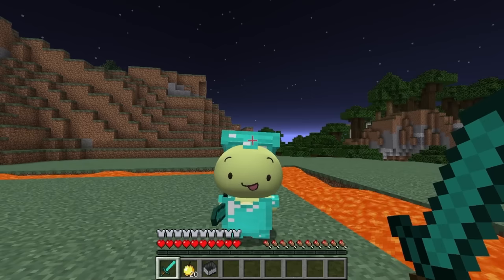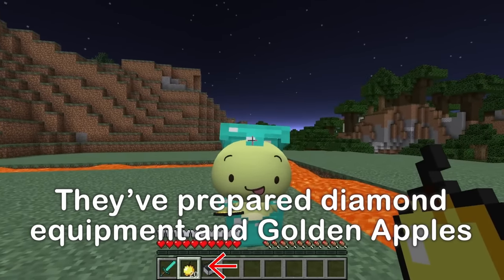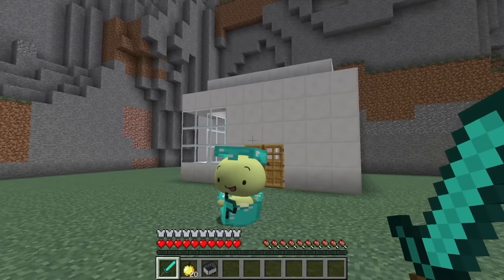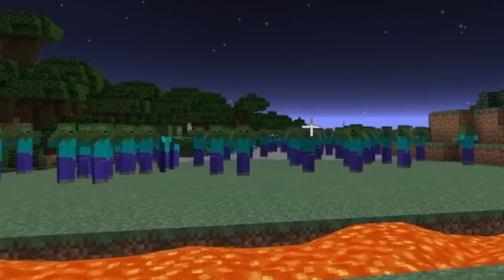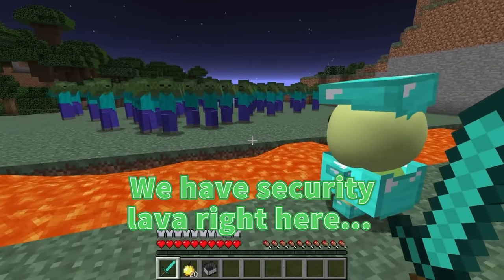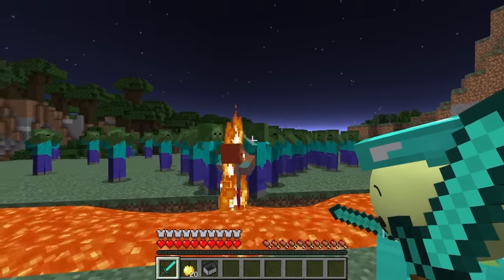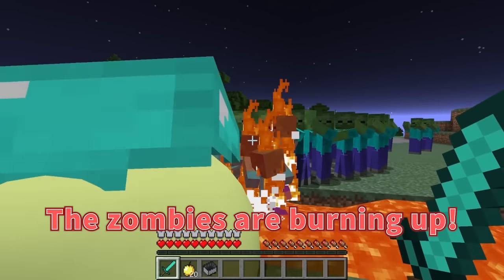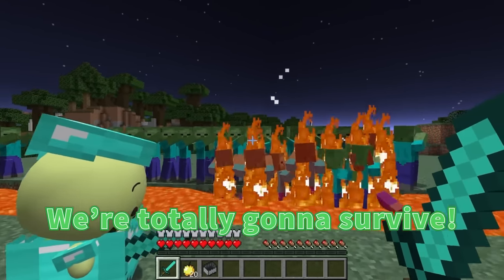It's night time! We put on our diamond equipment to prepare for the zombies, and we even have golden apples to recover health. Zombies! We're surrounded by a horde of zombies pouring in! There's nothing to worry about — we have security lava right here, so the zombies can't even get across. They'll fall right into the security lava! The zombies are burning up. There are a lot of them, but at this rate we'll be fine — we're totally gonna survive!